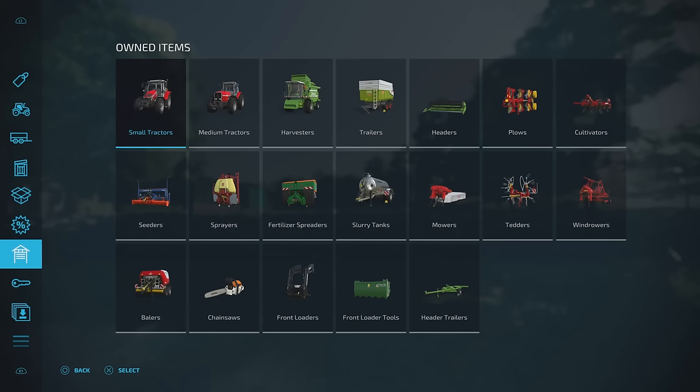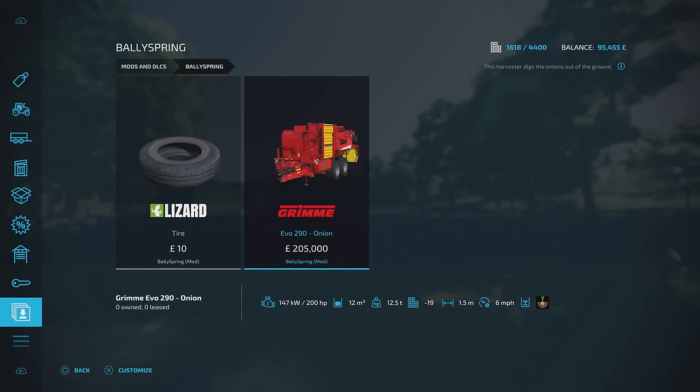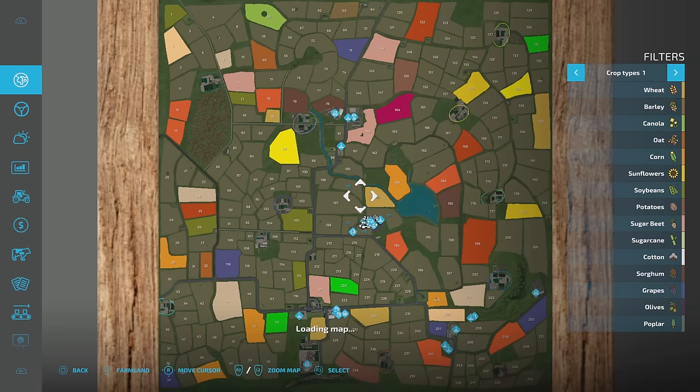Under Ballyspring in the menu we've got a tyre you can buy to put on top of your silage clamp for a bit of realism. For onions, the Evo 290 onion harvester has been added in because there wasn't an onion harvester previously.